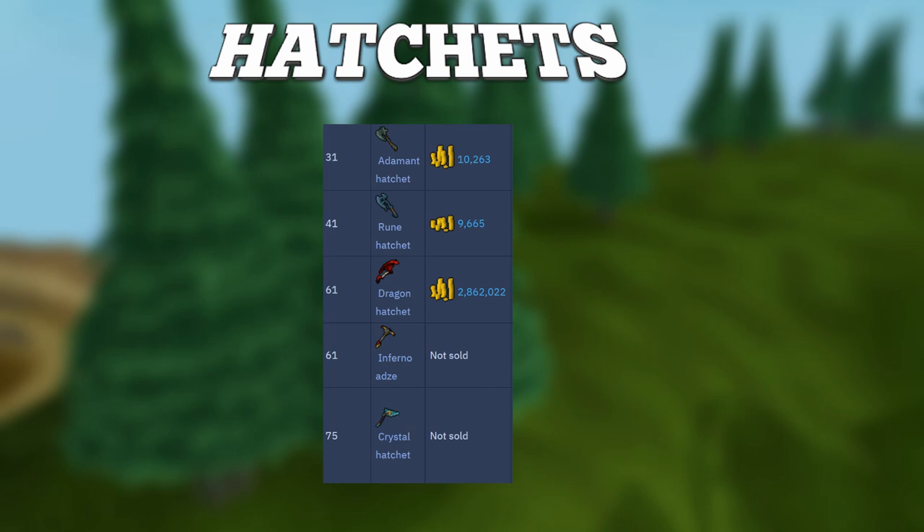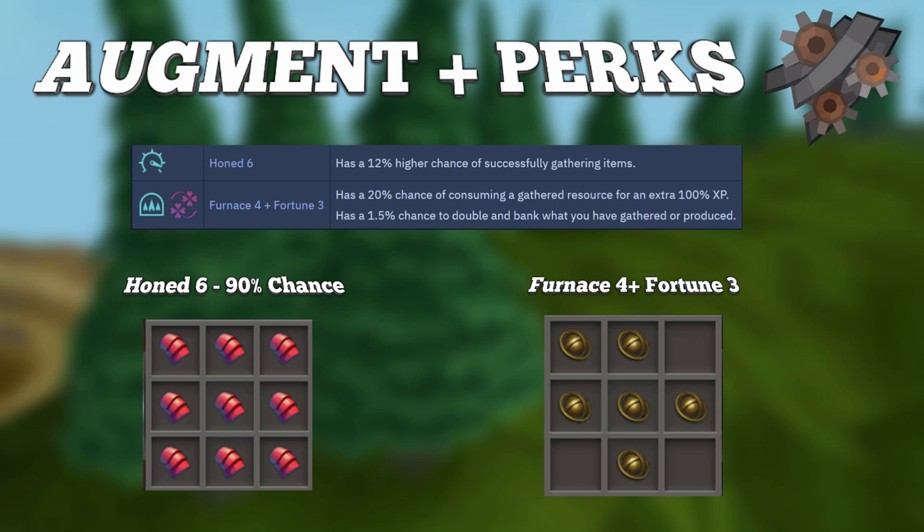Once you have your hatchet, a very nice thing to do is to augment it. This will allow for more experience per hour. Once augmented, you can add perks to your hatchet. I recommend using Honed 6, which will give you a 12% higher chance of successfully gathering items. This can be made by using 9 silent components and you will have a 90% chance of successfully getting this perk.